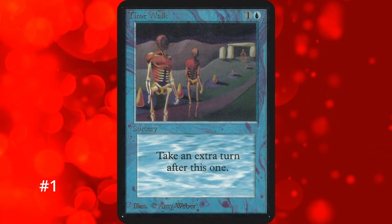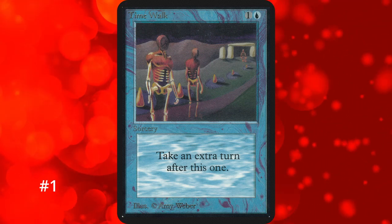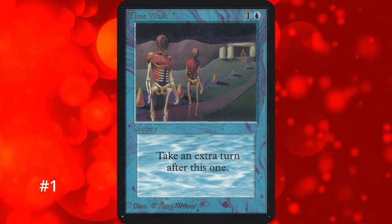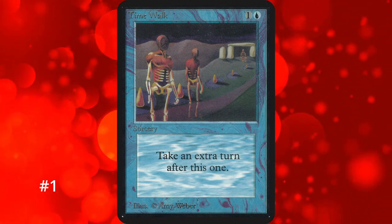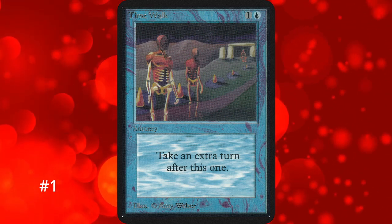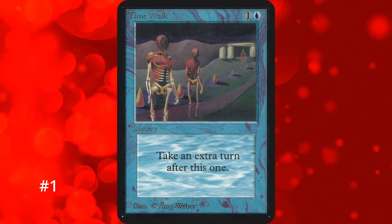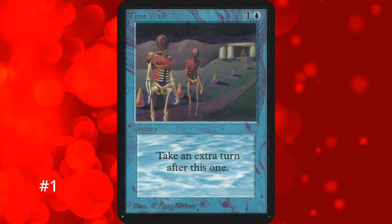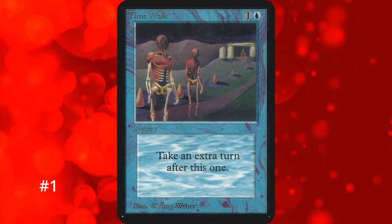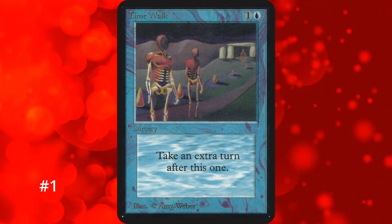Number 1 probably comes as no surprise: Time Walk. Like Time Vault, it's banned everywhere and restricted in Vintage. For just 2 mana you get to take an extra turn. While Temporal Mastery can be cast for the same cost, it still needs a specific requirement and gets exiled. Time Walk is straight up 2 mana going to the graveyard, letting you recur it. Unlike Time Vault, Time Walk is immediately useful without any setup and there's pretty much never a time you don't want to see it. Time Vault needs cards that enable it, but Time Walk enables itself — and this is why Time Walk is the best extra turn spell of all time and probably always will be.